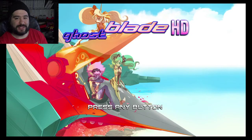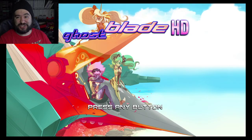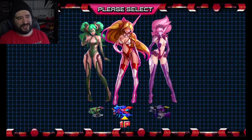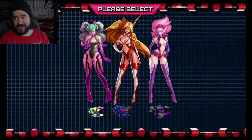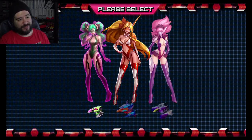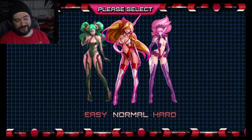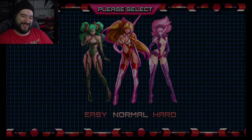Hey guys, how's it going? It's 8-Bit Eric. There's one thing that I like but I'm not good at — it's bullet hell shooters. So today we're gonna check one out called Ghostblade HD. I believe this also was previously on the Wii U. It has a cute anime-ish kawaii type of look with these girls. We got a couple modes: two player, one player, training, score attack, and online global leaderboards. I think I'm gonna go with the red girl — my favorite color is red. We're gonna play normal and let's try it out.